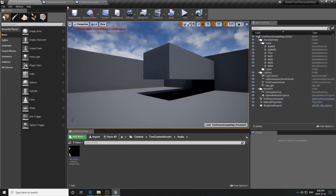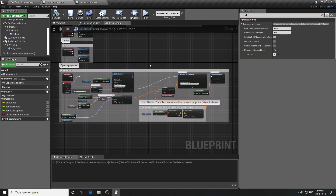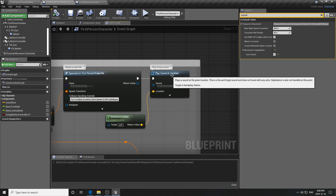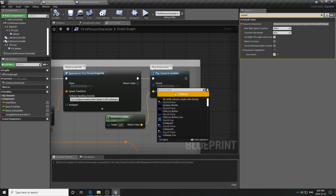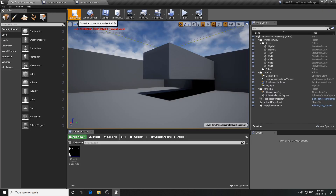To apply the new sound, go into the First Person Character blueprint and find the section that handles the projectile. Look for the 'Play Sound at Location' node. Click the dropdown on the Sound pin, filter for '40', and select the 40 Smith and Wesson sound file. Compile and save.